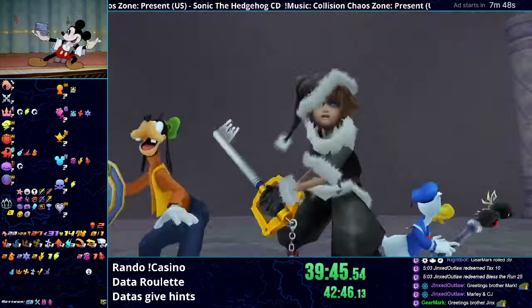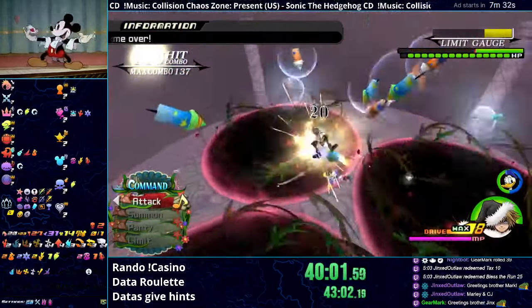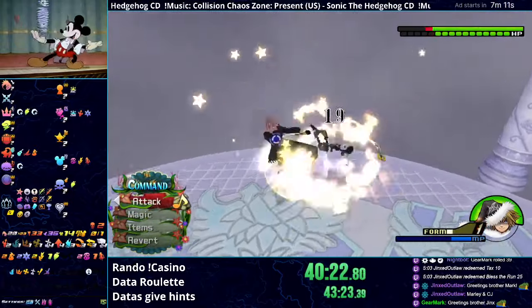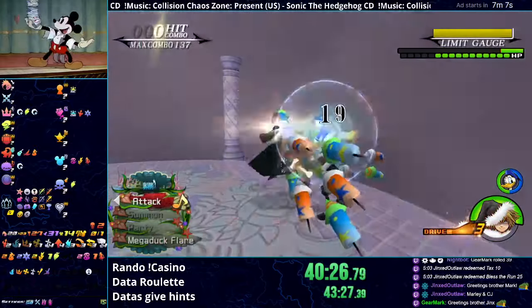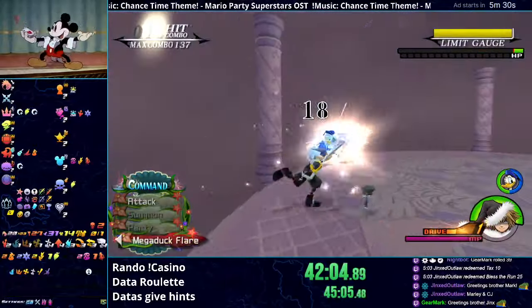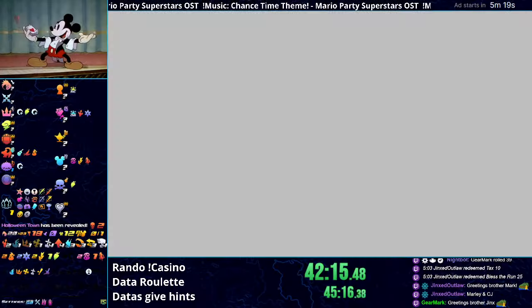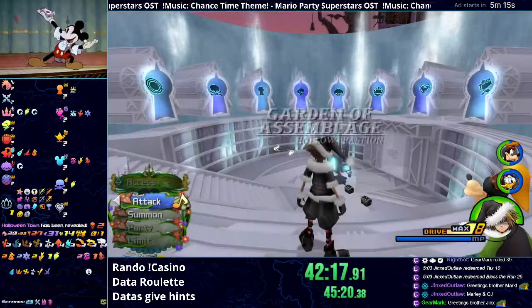My first target is Marluxia, since I feel pretty comfortable fighting him. Throughout the fight, I'm basically using Duck Flare into Final Form Fire. These fights are going to take some time, since our stats are below the damage floor for all the Datas, which is around 60 or so. Also, my Final Form is only level 4 and we have one Fire. But regardless, this fight isn't very hard, and after we beat him, he reveals Halloweentown — confirming no proof there. He also confirms there's no proof on himself, so we move on to the next Data.